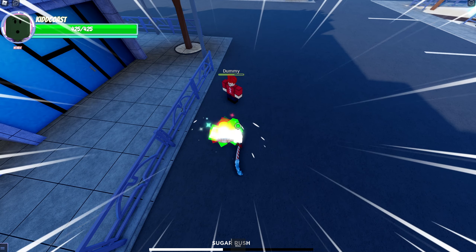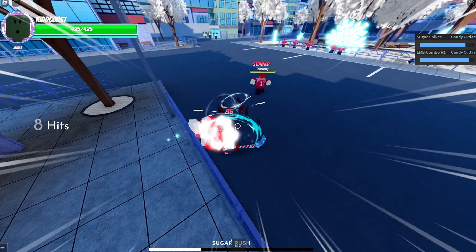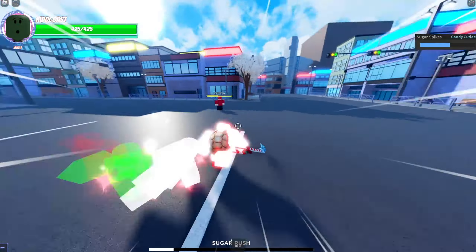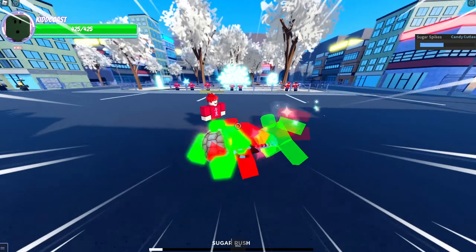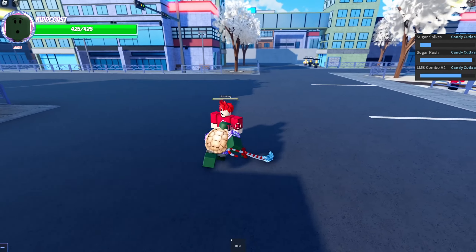And the last move is Sugar Spikes — it's a long-range move that's good for starting up or extending a combo. I feel like this spec has some really good combo potential. You can do some long combos. Let me try something real quick.